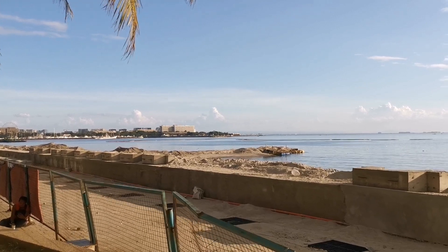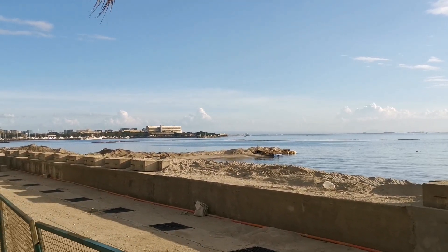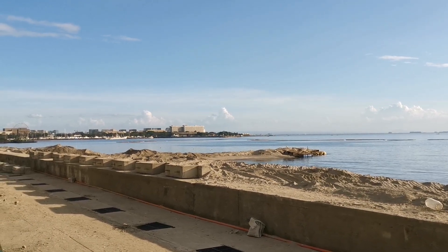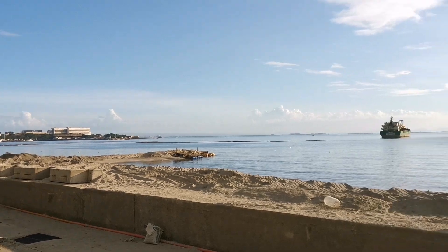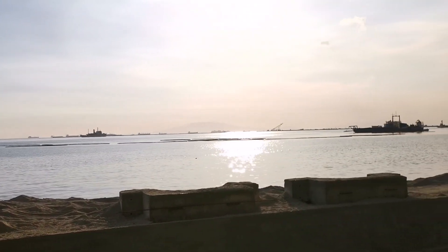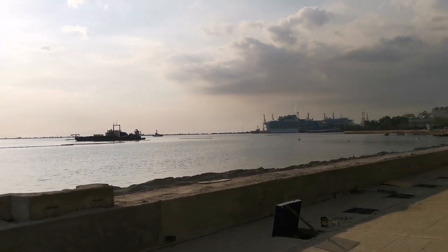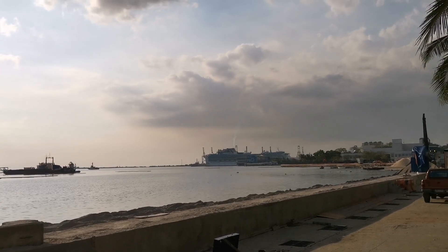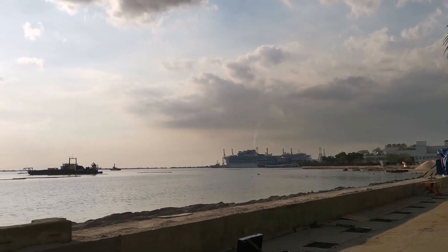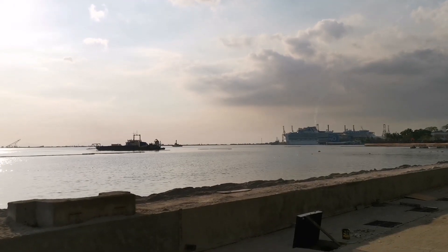Hindi pa po ka-level ng seawall natin yung naitambak nilang mga black sand — mula po Malbar hanggang doon po sa Faura, nakalatag na po sila ng kalahati, kapantay ng seawall. Dito muna sa may beachfront sila nagtatambak. Doon po sa may medyo malayo sa seawall east, wala pa pong mga black sand.